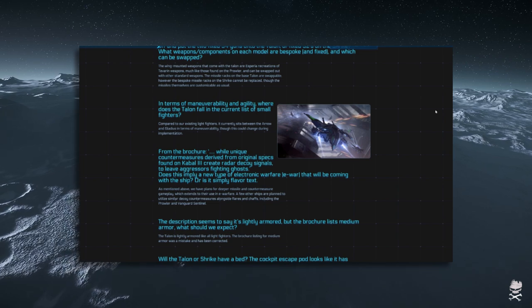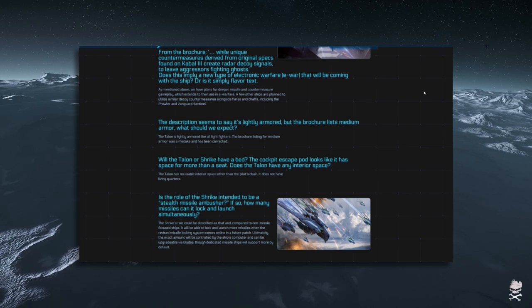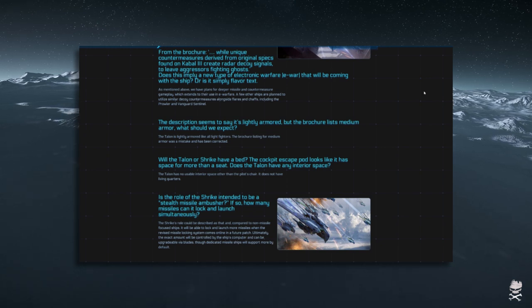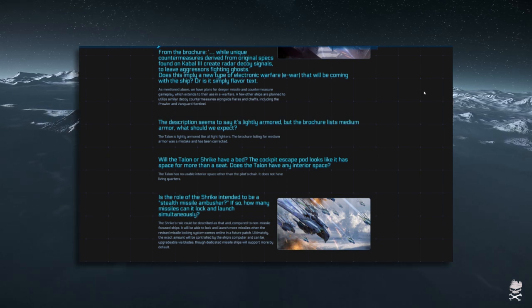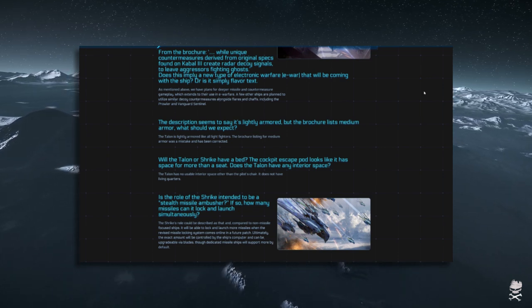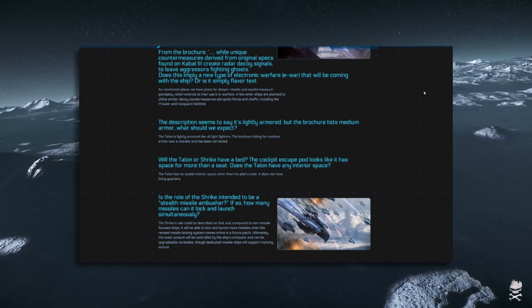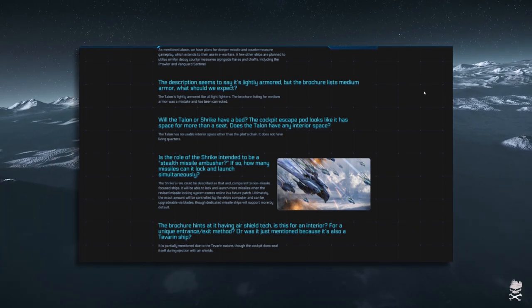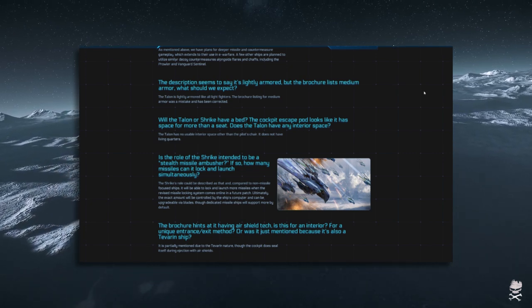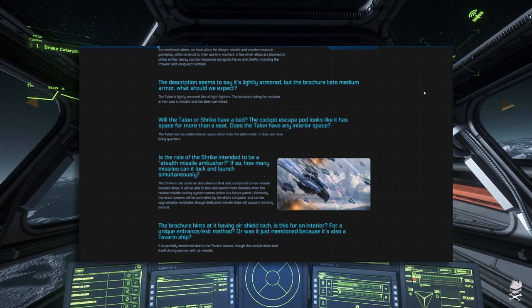Question 7: The description seems to say the Talon is lightly armored, but the brochure lists medium armor — what should we expect? The Talon is lightly armored, like all light fighters. The brochure listing medium armor was a mistake and has been corrected. Question 8: Will the Talon or Shrike have a bed? No. The cockpit escape pod looks like it has space for more than a seat — does the Shrike have any interior space? Of course not. Don't go building a ship into something it isn't.